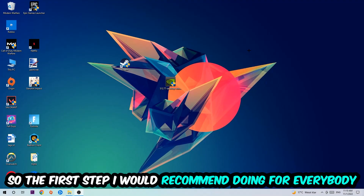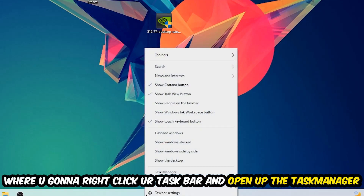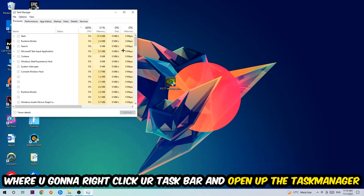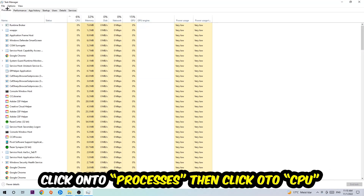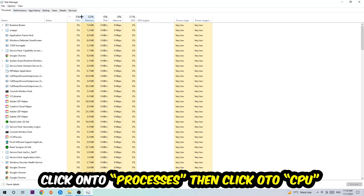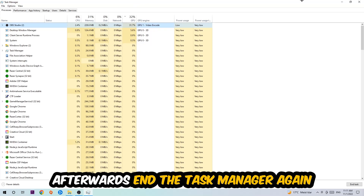The first step I recommend for everybody is to navigate to the very bottom of your screen, right-click your taskbar, and open up Task Manager. Navigate to the top left corner, click on Processes, then click CPU. End every single task which is currently having too much CPU or GPU usage. Once you're finished, close the Task Manager.